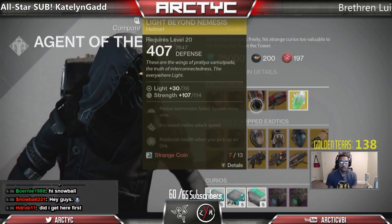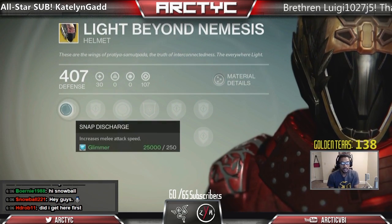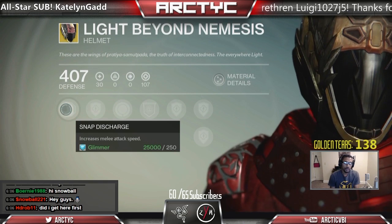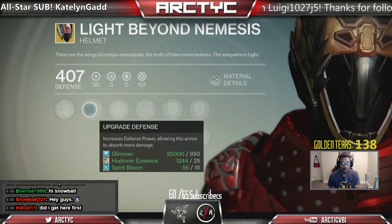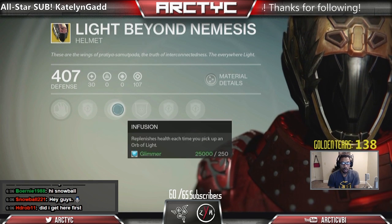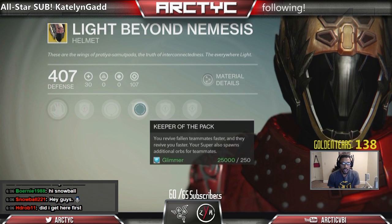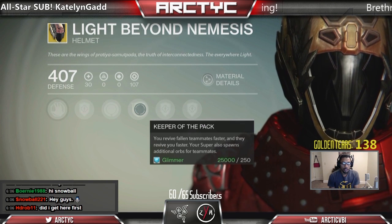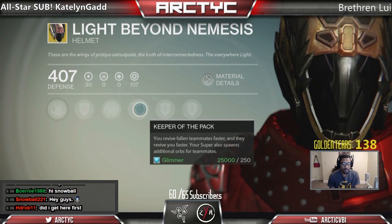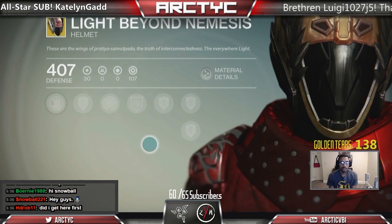And for our Warlock, this week we have Light Beyond Nemesis, which starts off with Snap Discharge — increases melee attack speed. Get your upgrade defense, and Fusion replenishes health each time you pick up an Orb of Light. And then we also have Keeper of the Pack: you revive fallen teammates faster and they revive you faster — exact same as the Crest there. And then upgrade defense to round this out.